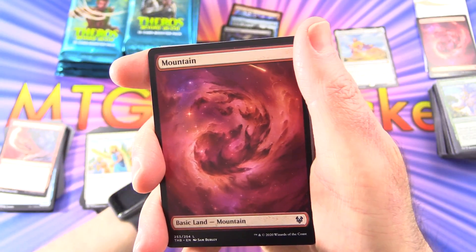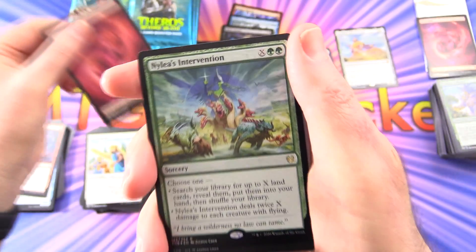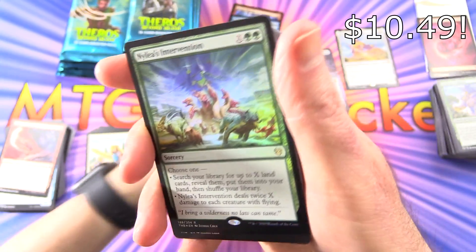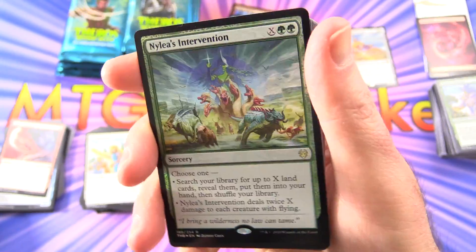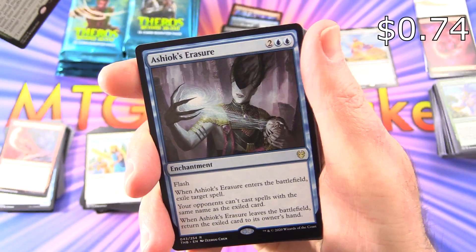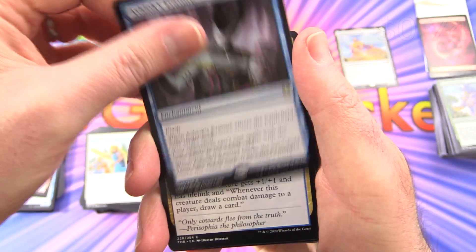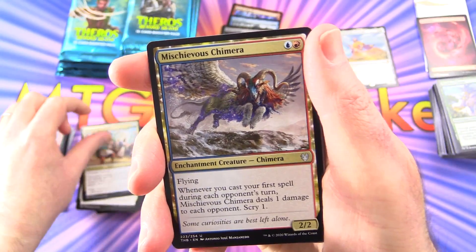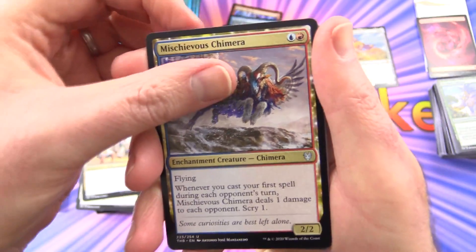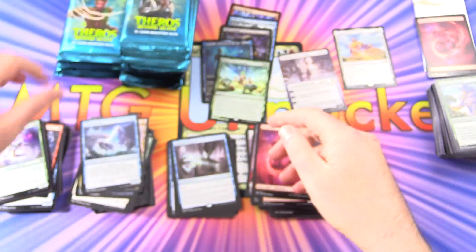Satyr Token, Mountain, and the rare — oh — Foil Rare, Nylea's Intervention! And I thought I caught a peek at something — Ashiok's Erasure. Staggering Insight, Mischievous Chimera — there's a bunch of those in this set — Shoal Kraken. I'm still looking for the Ashiok, the Titans. Was it Calyx? Is that the name of the new planeswalker?